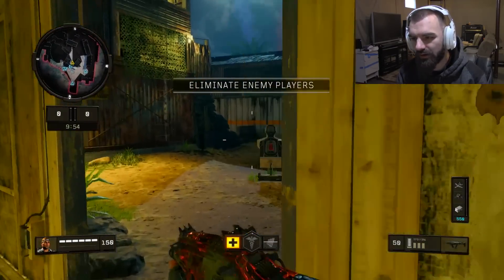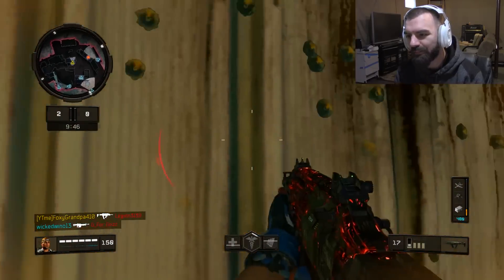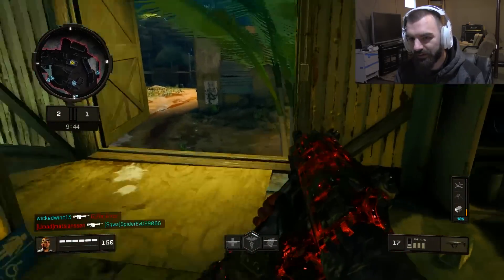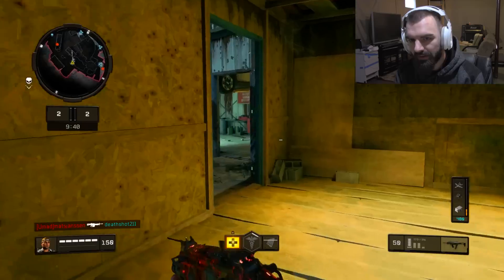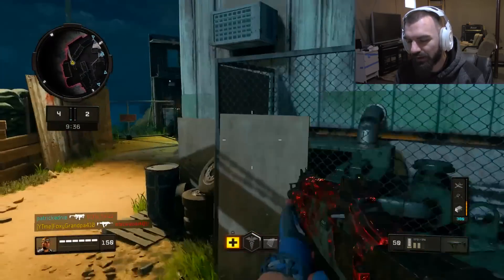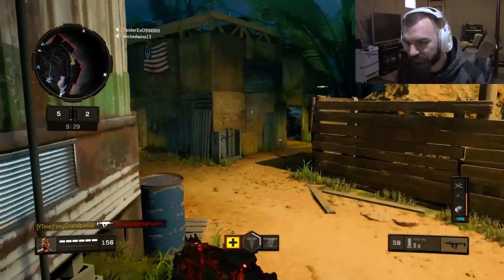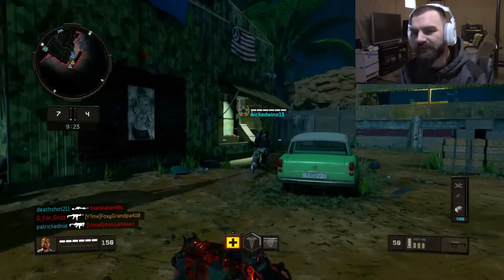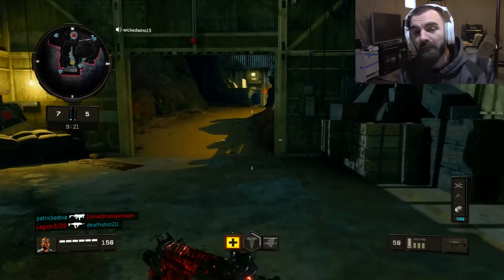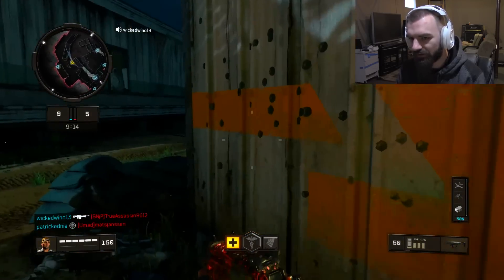So this is Firing Range Night — or Night Firing Range, whatever you want to call it — and we're playing some Team Deathmatch. I'm tired of Safeguard. I can play Safeguard if I had a team with me, but I don't. That guy pissed me off because he was saying I didn't do anything, but I won them that round by dropping streaks. People don't understand that when you drop streaks, it makes it easier to play the objective.